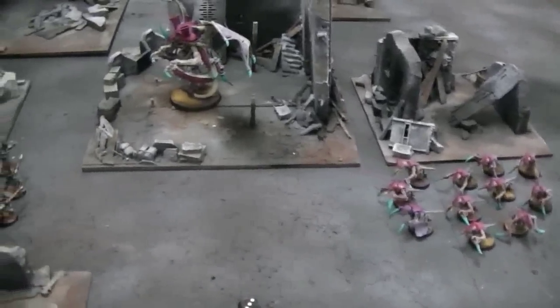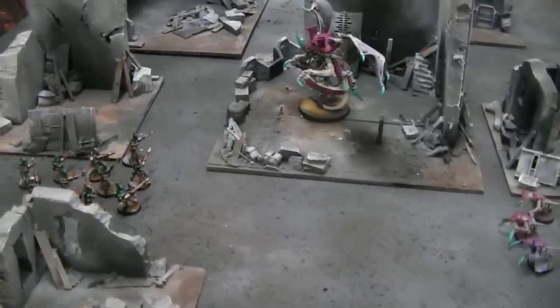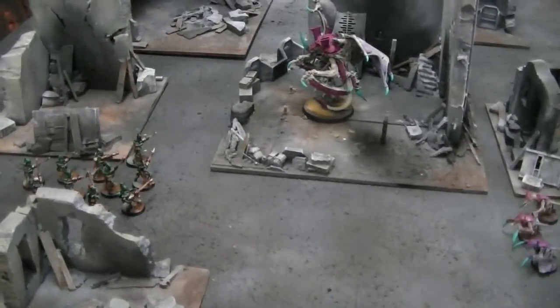Let's go ahead and do the shooting phase and see if this Hive Tyrant can put a dent in these warriors. These warriors are seriously outgunned here — weighing in at about 115 points. Kabbalite warriors, a unit of 10 is 90 points, splinter cannon is 10, and a blaster is 15, so I'm at 115 points, assuming I don't have a sybarite in the unit. Here come the twin-linked devourer shots, of which I have 12.